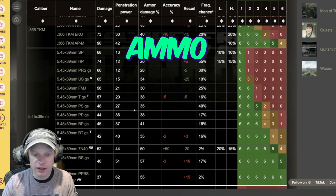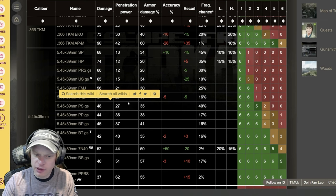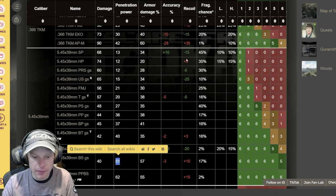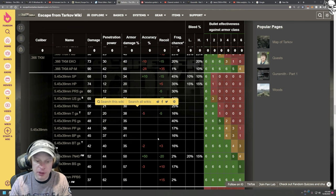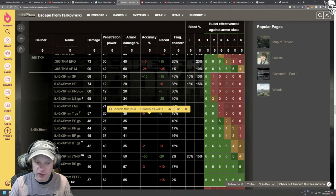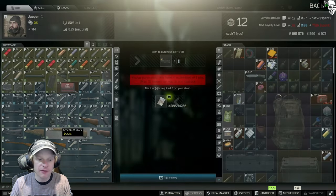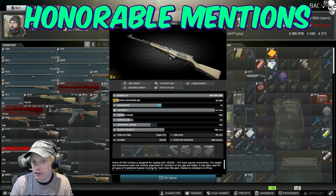The reason these 5.45 guns are so good is the ammo you can use. You might say you can only buy T ammo from level 1 traders — that's only 20 pen, not great. But PS ammo becomes available after completing Delivery from the Past as a reward, and that has 27 pen. You can also find PP, BP, BT, and BS ammo all over some maps — primarily Woods and Reserve. Since you go to Woods a lot for early quests, you're bound to find some; just put it in your gamma and save it for when you run this gun. I personally have quite a bit of these rounds right now and they are destroying armors. PP and BS have a chance to go through level 4 armor, which almost no other rounds we've discussed can do. And if you find PS ammo in raid, the OPSKS with a dovetail sight is a great choice as well.